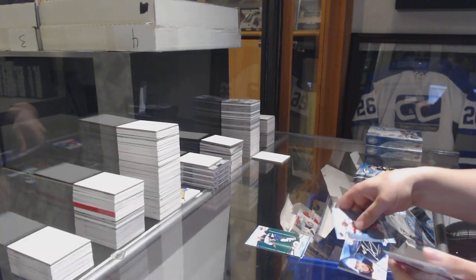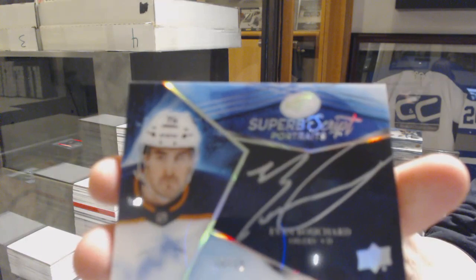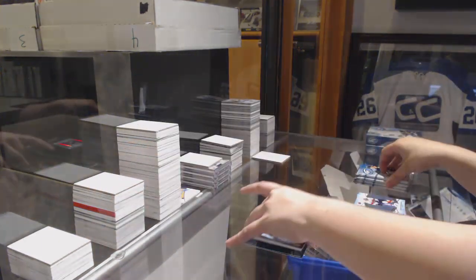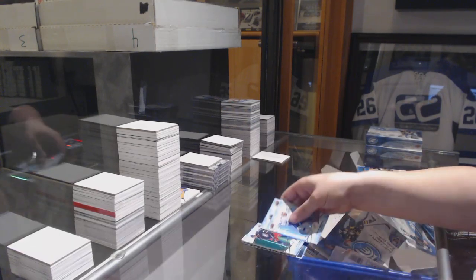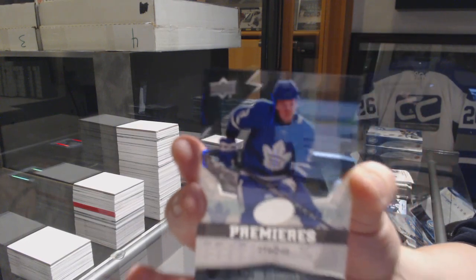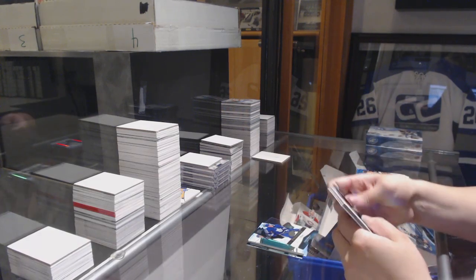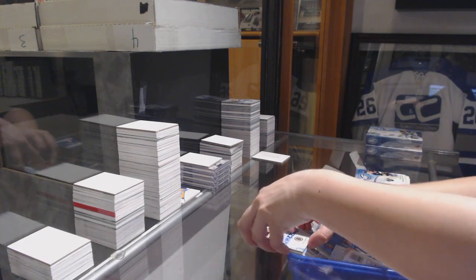Green of Patrick Laine, Superb Scripts Portraits, numbered to $15,000, Evan Bouchard. Green of Seth Jones, rookie numbered to $24,000, Travis Dermott. Green of Evgeny Kuznetsov, Sub-Zero of Ryan Donato.